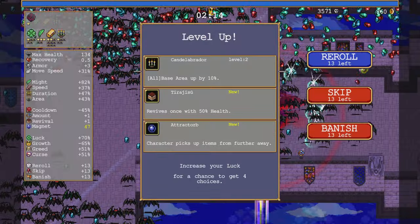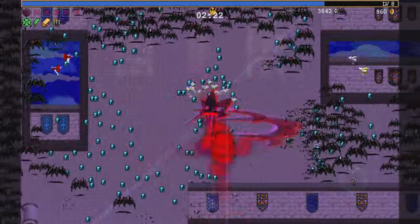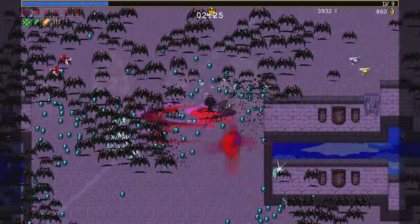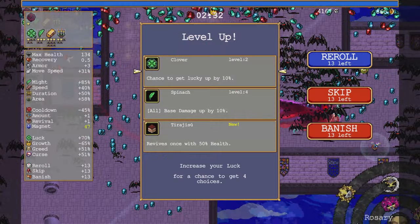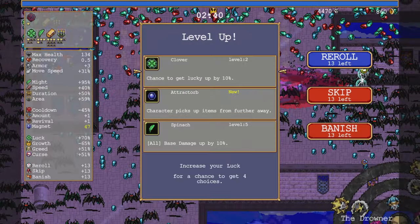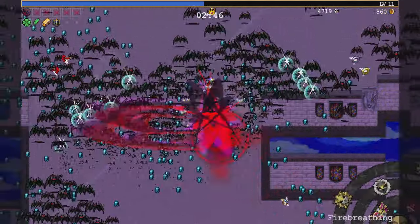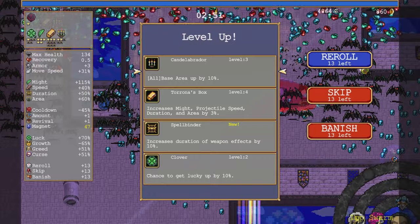There's Duplicator. So after I grab Bracer and Empty Tome, I'm going to be moving up to claim other stuff. Spellbinder does affect it. I should probably get crowned first for the levels. Since it is Capella Magna, getting Spinach early so I don't fall behind the damage curve — that's a good thing to do.